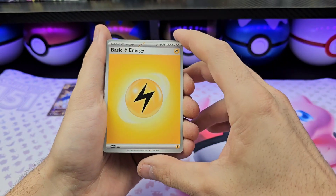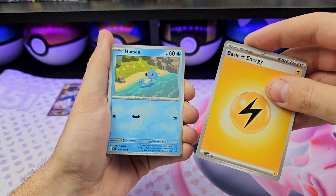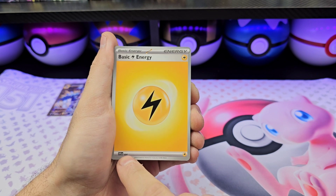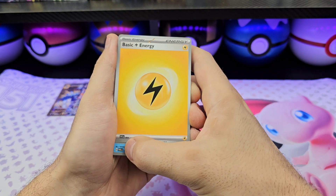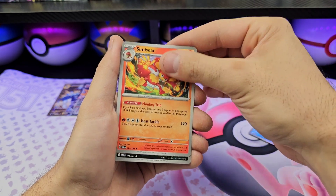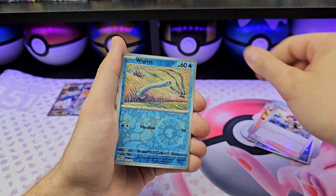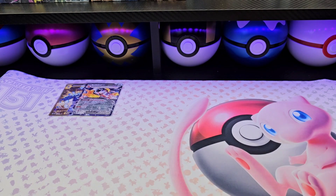Lightning energy. I just realized the energies don't have the set symbol — like P for Paradox — okay, whatever. Horsey, Joltik, Natu, Remoraid, Semispecer, Crobat, Roark, Wiglett, Zubat — wow. No pulls from the second box.